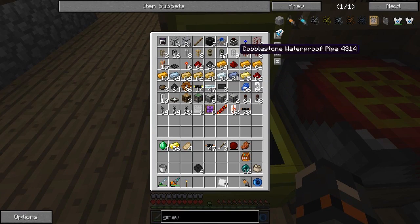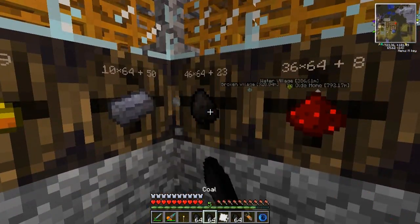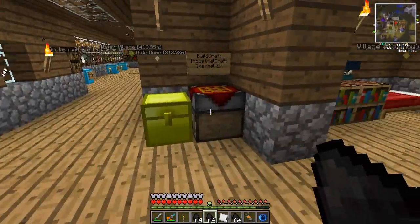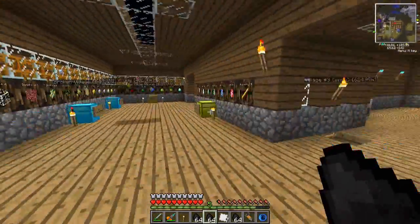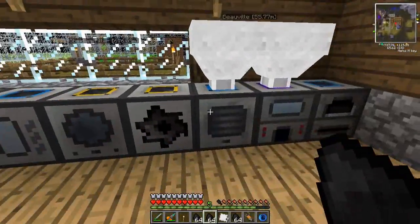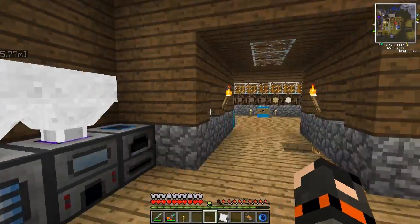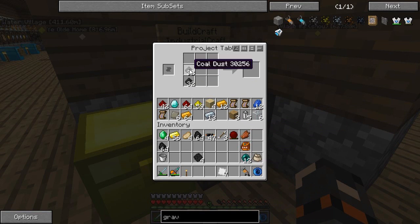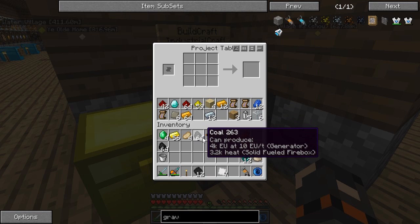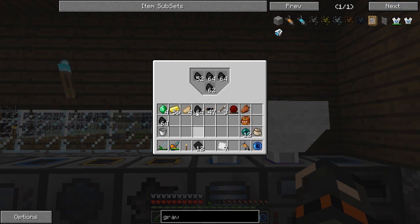I did find 2 more nether fortresses - new ones. How do you know they're new? Because there's lava coming down from the ceiling and it's still going down. This one is huge - I found a couple massive ones in this whole area where I was walking through for like 10 minutes and I couldn't find the exit. But I don't really need them anymore because I've got the blaze spawner here - so everything is kind of set up now.